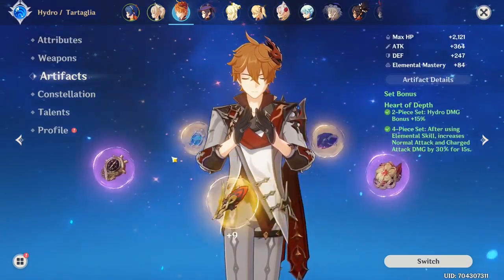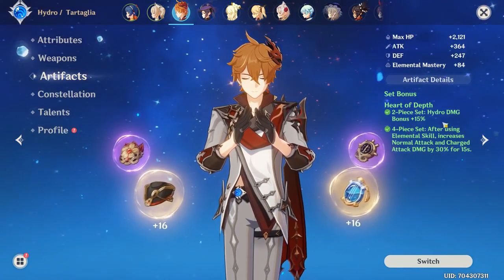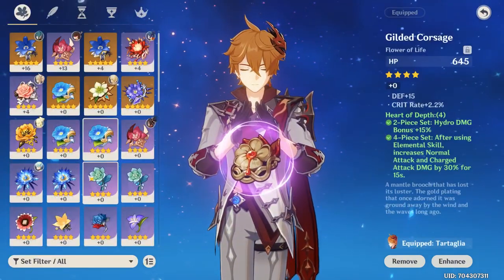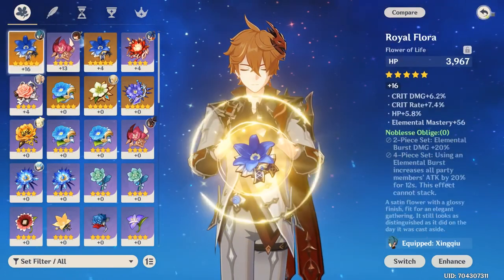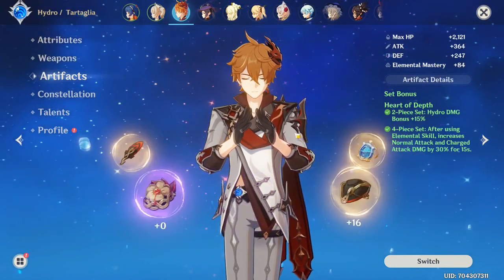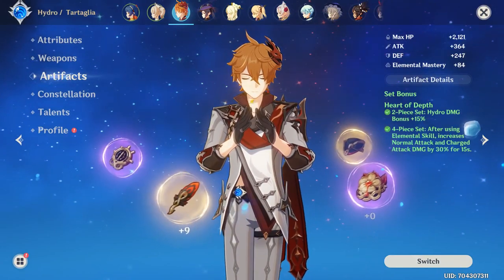For artifacts, I haven't got mine leveled at all. However, 4-piece Heart of Depth is best in slot for him. I would not recommend anything else. I mean, you could go 2-piece Noblesse, 2-piece Gladiator like the previous builds for him, but I recommend Heart of Depth if you really want to excel as a DPS unit.